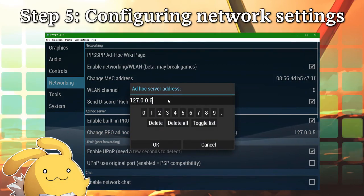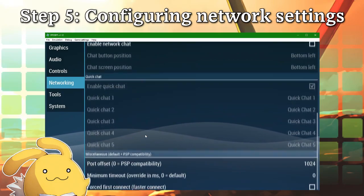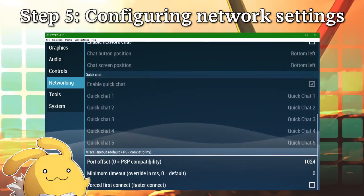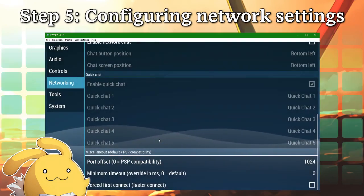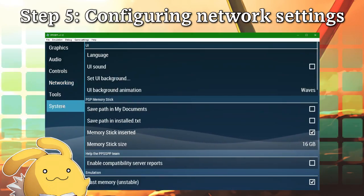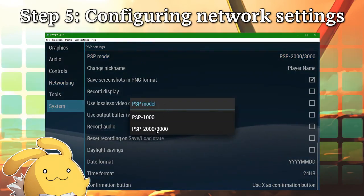I recommend something like 127.0.0.5, for example, to avoid conflicting with any other programs you might have running. Every instance of PPSSPP will need a unique IP address, just like with MAC addresses, so I recommend something like 5, 6, 7, and 8, for example. Next, you'll want to make sure every instance has the same port offset. Now, in Settings then System, make sure your PSP model is set to PSP-2000/3000.